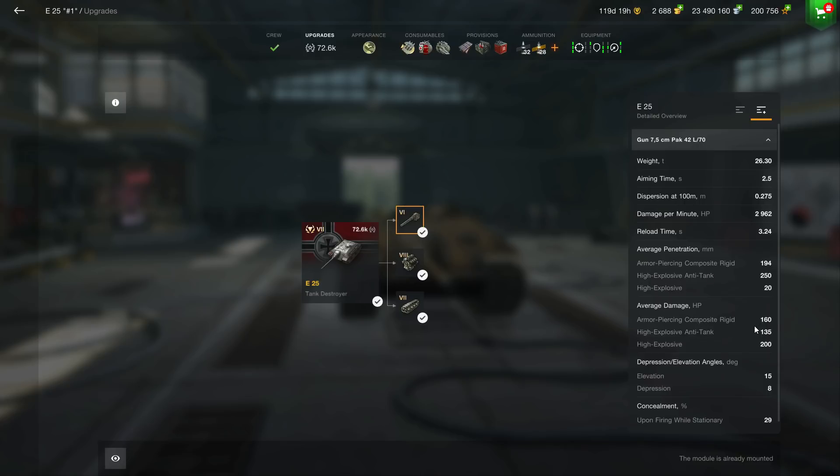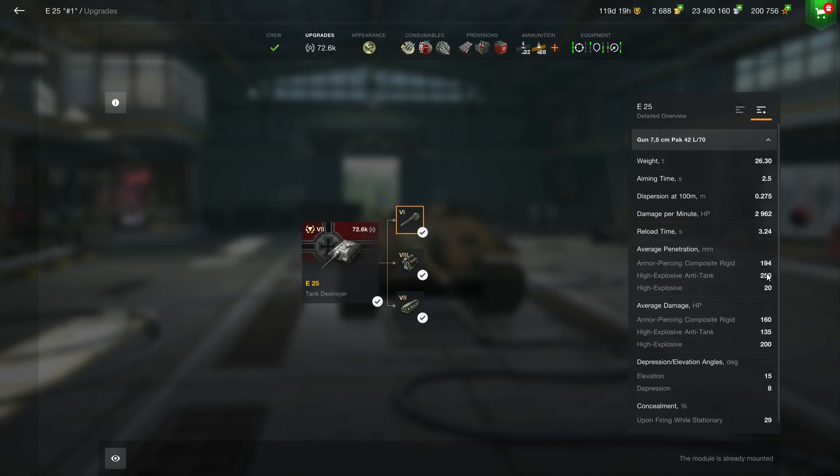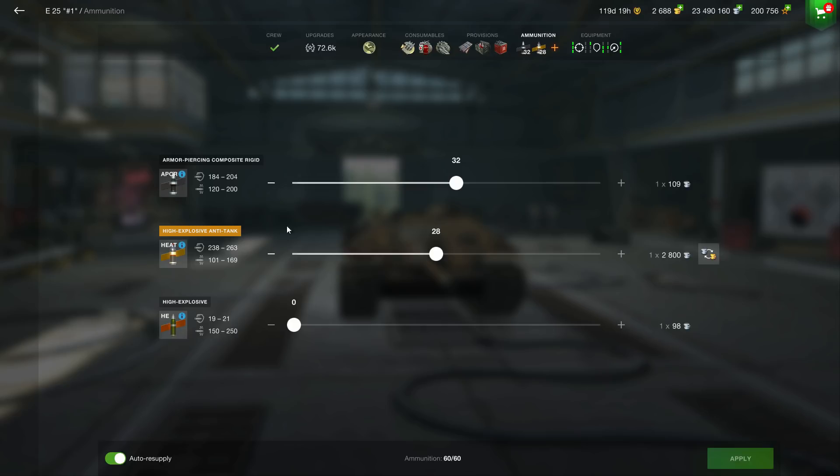You have a 3.2-second reload for an average alpha damage of 160. This is the kind of tank that is an annoying little mosquito — you're not going to do a lot of damage per shot, but your reload time will make you one of the best on the battlefield. The main difference from the T23/3 reviewed earlier today is probably the good penetration: 194 with regular shells and 250 with gold shells. It also has APCR, so you'll penetrate targets more easily than with a standard AP shell.